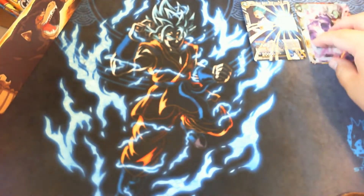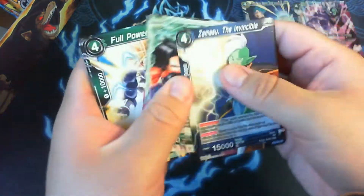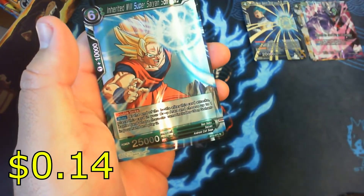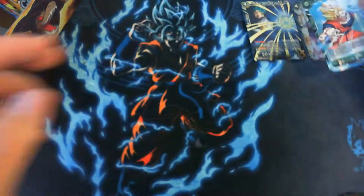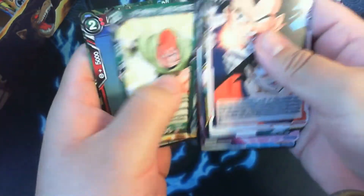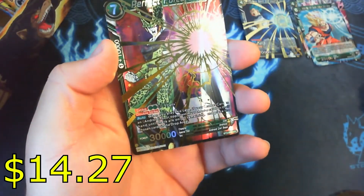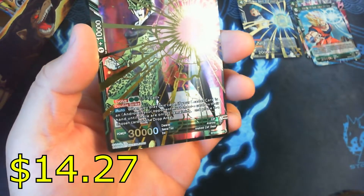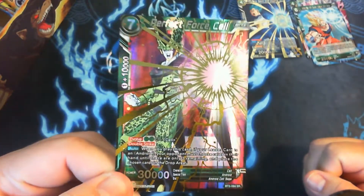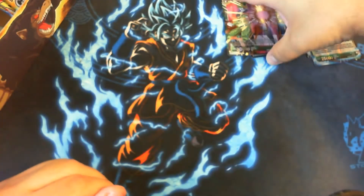Oh, we got a leader card — dang. All right, here we go. And we got a Super Saiyan Son Goku as our rare. Very nice — I will accept it. Perfect Force Seal super rare — this is my fourth one so now I got a full set of these guys. Very nice, all right, I'm happy now, got something good.